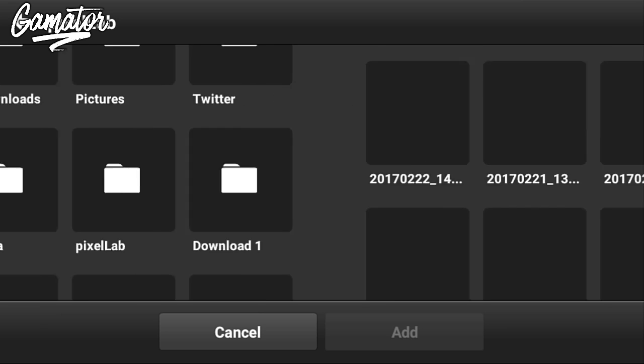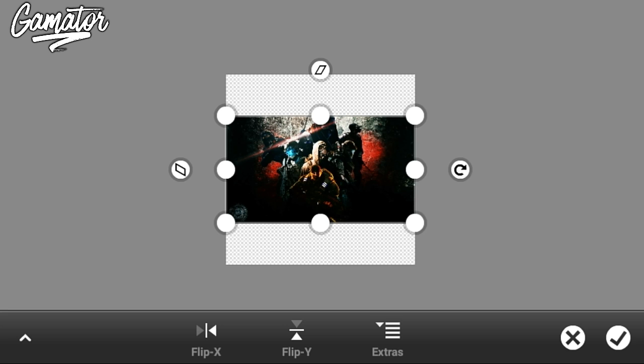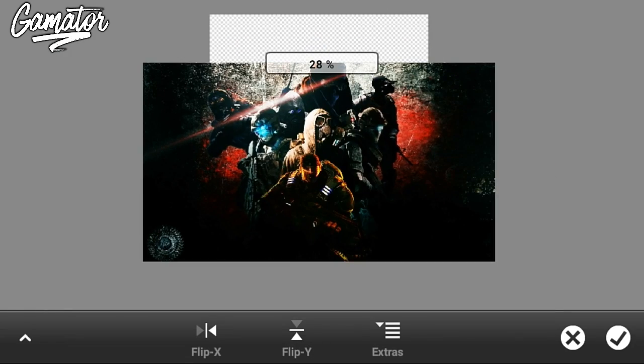Go to PS Touch, set the size to 1000 by 1000. Add the text you made from Pixel Lab and a template of games. Now just follow along as I am doing.